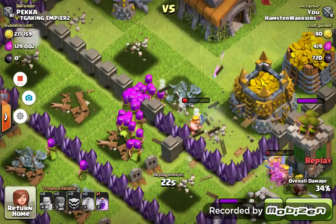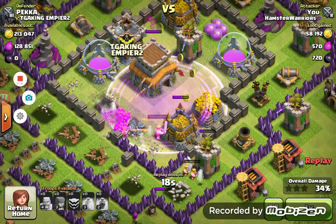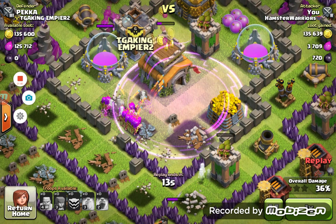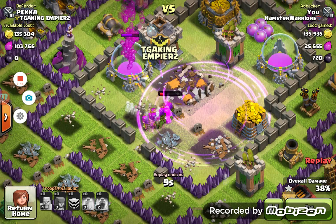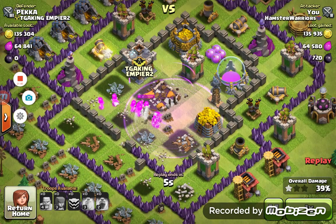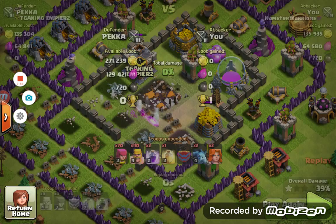So I used the remaining Rage Spell on this group of Archers right here, because I wanted them to get the Town Hall and some of the gold. I think it worked out pretty well because I got the Town Hall, one of the main gold storages, and pretty much all the Elixir. So yeah, it was a pretty good raid and that's what helped me get my Barb King without even gemming it.